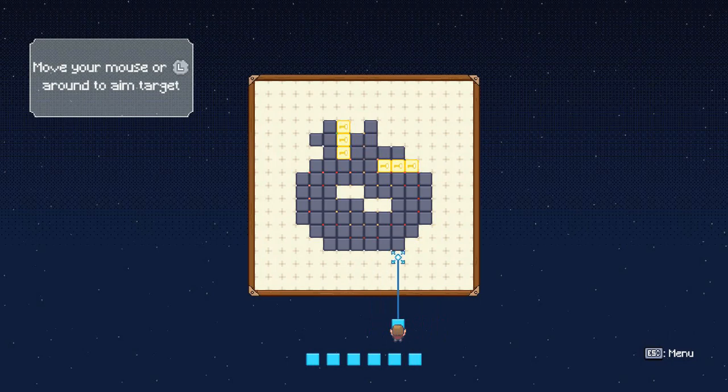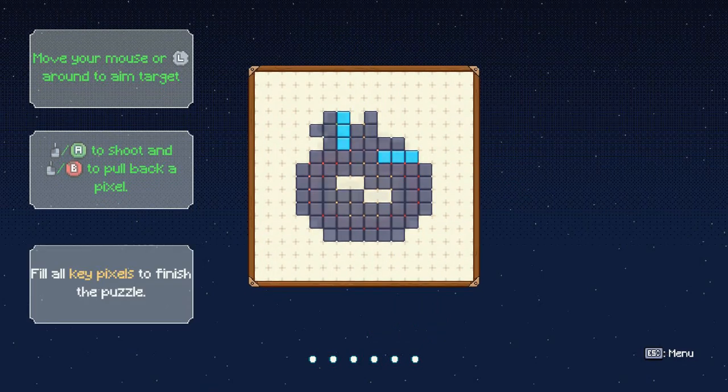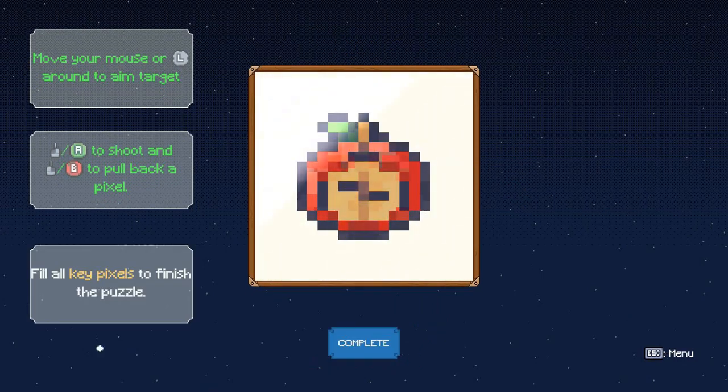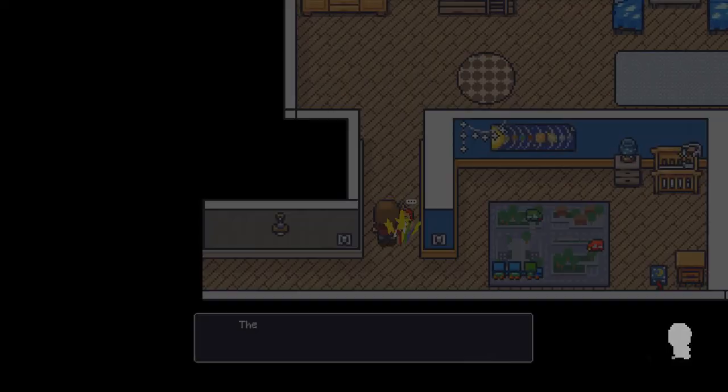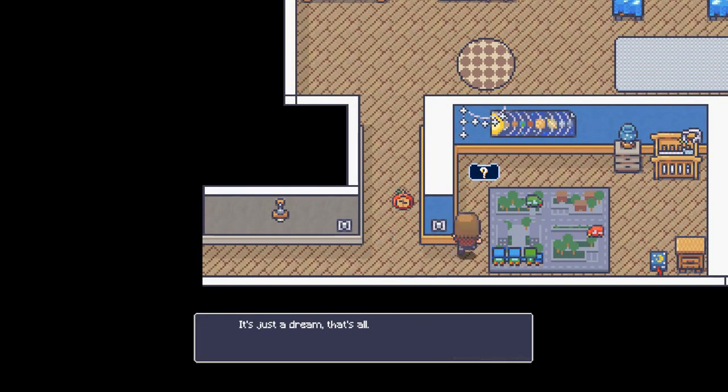It kind of reminds me of Picross a little bit. You get these blocks and essentially you're trying to fill in the blanks — your options are to put the blocks in or pull the blocks out. The first couple puzzles are super easy but then it starts to get a little more complex as you go.